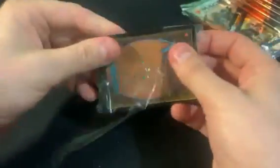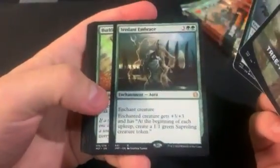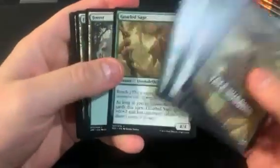We got Tree Hugging again. This time it is Soul of the Harvest and Verdant Embrace as the rares. Tree folk land on this one.